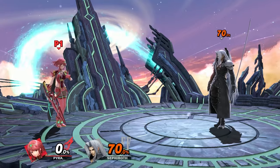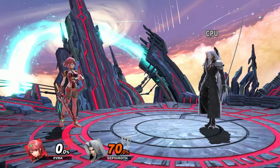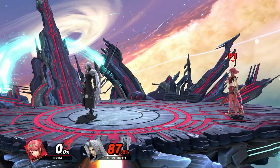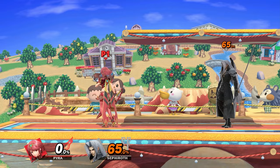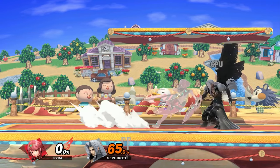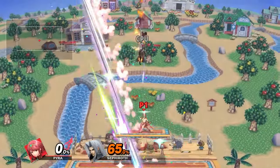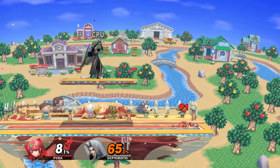Another piece of tech worth knowing — though very character-dependent — is footstool down air out of shield, which only works on tall characters. If you land it on someone like Sephiroth, you can footstool, down air out of shield, hit them, land on a platform, and combo into up smash for a very early kill.